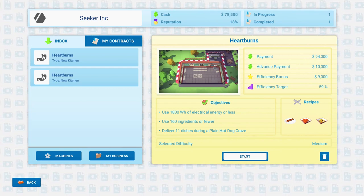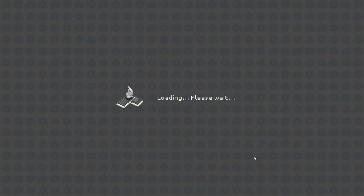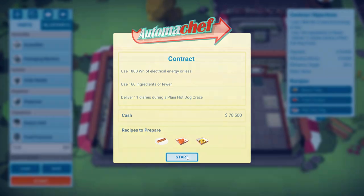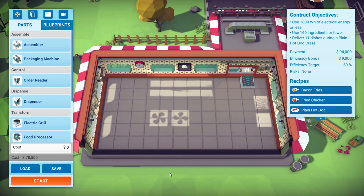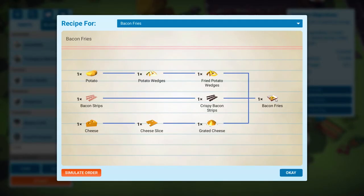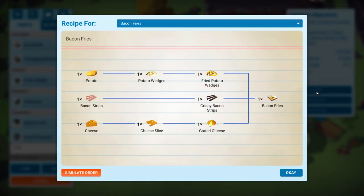Payment: 94 grand. We've got 78 in the bank. If we get stuck on the puzzle we could attempt one of the other ones at a different angle. Bacon fries — oh you Americans, what a weird food you eat. Efficiency objective, and then plain hot dog. Let's make bacon fries.